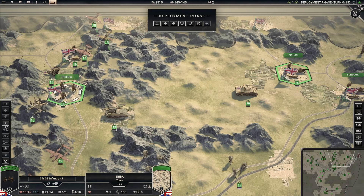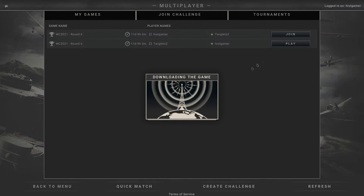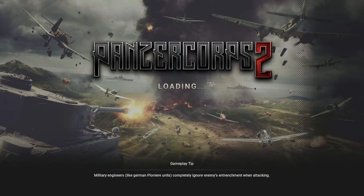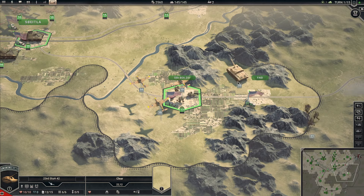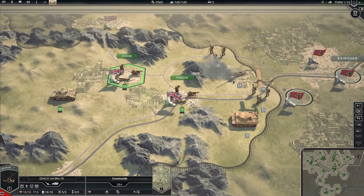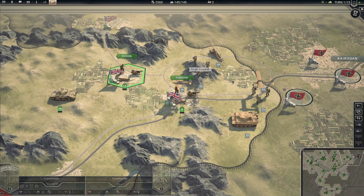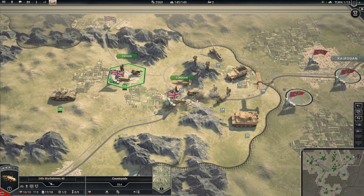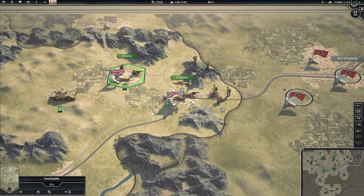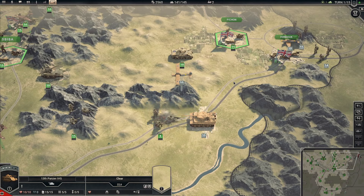That wraps up the first turn setup, so let's jump to the actual first replay. Points work based on the value of units destroyed plus the hexes you take — objectives give roughly 20 victory points. There's also a 500-point bonus if you outright win the scenario as either side, which we didn't do in our Poland battle. Neither side finished that one — we were close but probably three or four turns away from finishing, so no one got that bonus.